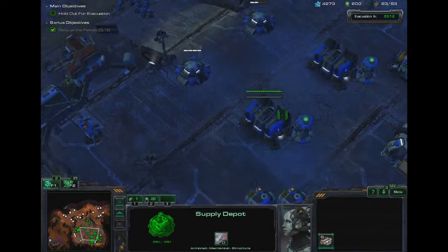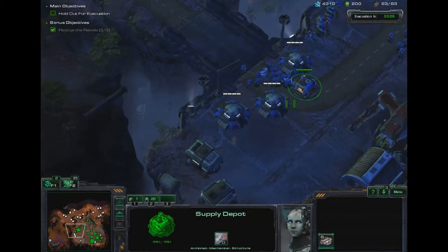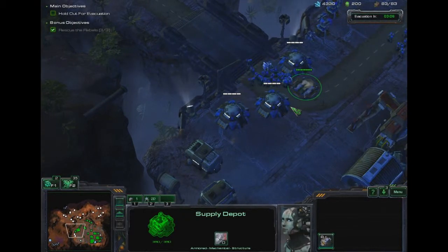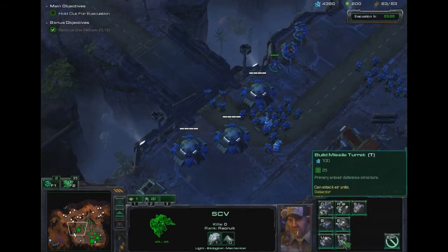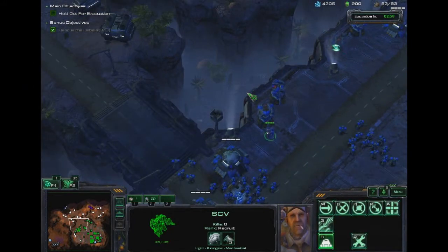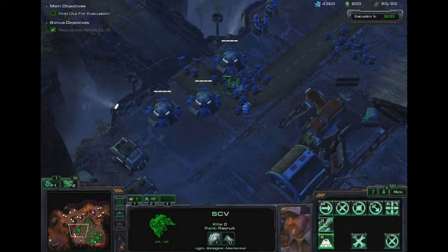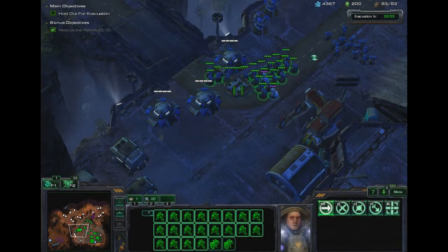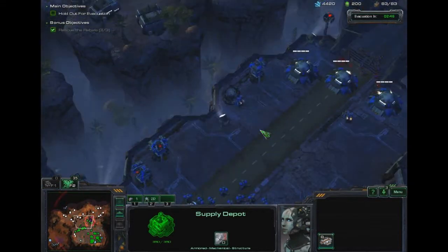We need additional supply. Now you can all waltz through. We need another missile turret here because I think they're starting to put large swarms of flyers at us now, so you might want to be pretty careful. Base is under attack.